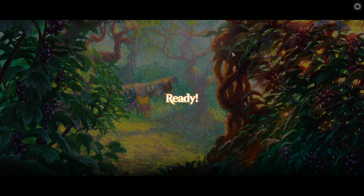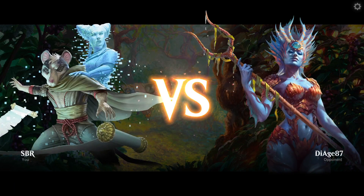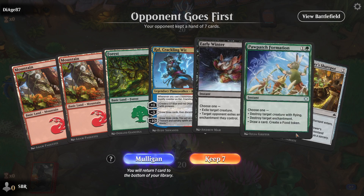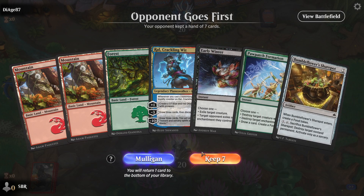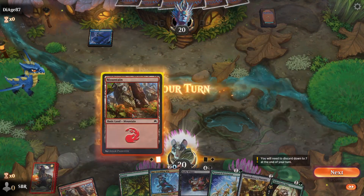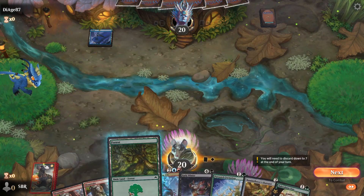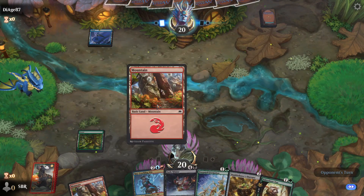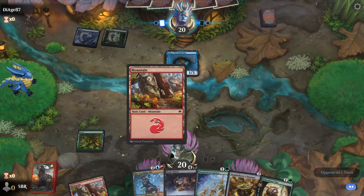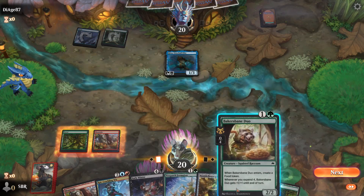It's not like I built Tier 1 standard decks or anything — maybe they didn't have the Tier 1 version. I have two uncastable spells — this is perfect. Cycle that Pawpatch for me. Never mind, we're going to cast Baker's Bane Duo first. It's just Kitza — they're one bell away from being... it's just Kitza, it's fine.